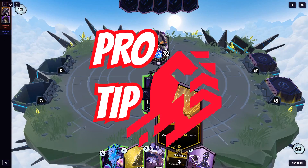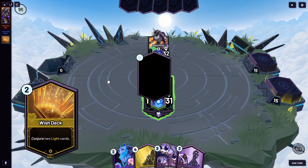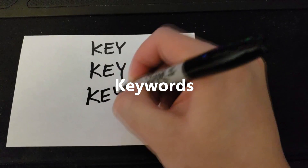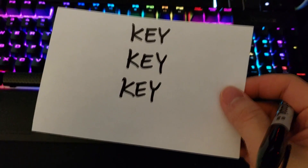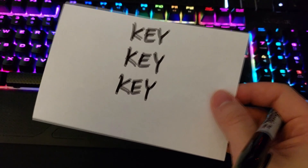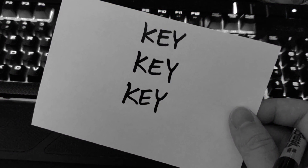Pro tip! One term to pay attention to here is Conjure. Conjure is a mechanic that lets you draw cards from outside of your deck without taking any out-of-deck damage. Conjure is a keyword — get it? Because the only word is 'key'... but there's more than one key, so it's like multiple words made out of the word 'key.' Keywords. Where did I go wrong?